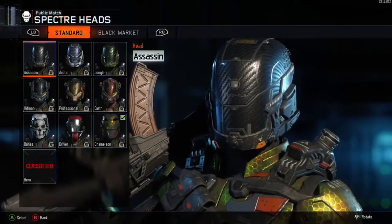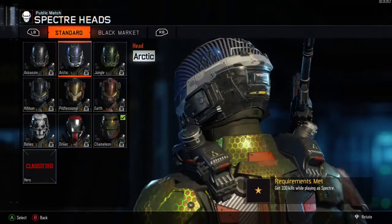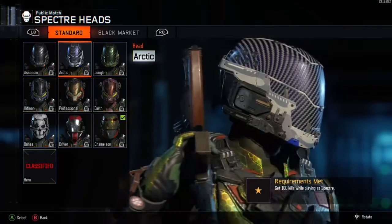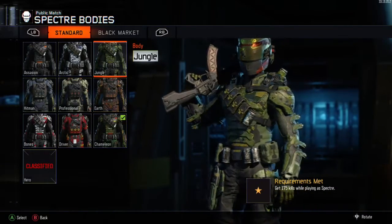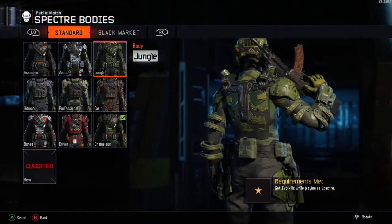Then we move on to the helmet - the Arctic Helmet - which you need 100 kills for. It doesn't matter what order you do these in, because they will automatically open up all by themselves as you get those kills. Then we move on to the Jungle Tech armor - for the Jungle Tech body armor you need to get 175 kills.